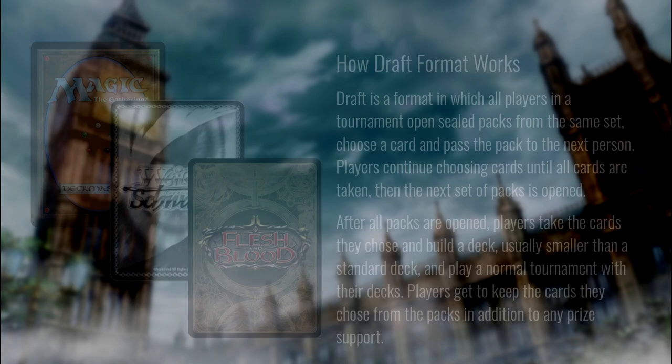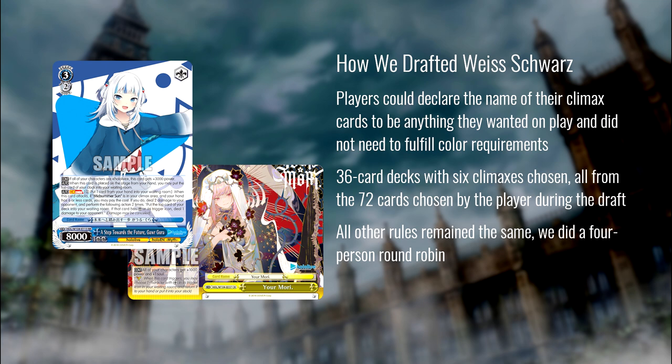The first thought we had was that CX combos are very powerful but also very hard to work around. The way we handled it is that when you play a climax, you declare the name you want that climax to be. So it's like, cool, we're drafting Fate - I'll declare the name of my level one gold bar combo, and now I can use this cool double-bar or socket that I pulled. In most drafting or sealed circumstances, even opening an entire box, you're not guaranteed to have all the pieces. So this opened up the format a lot.